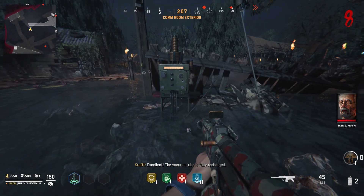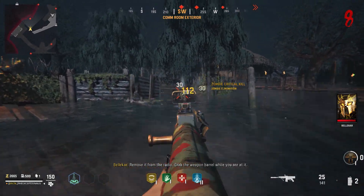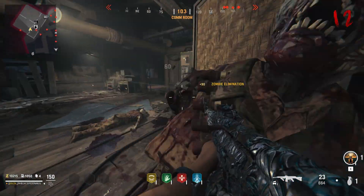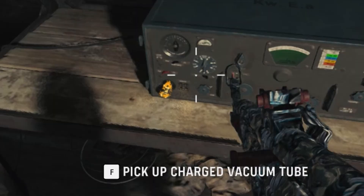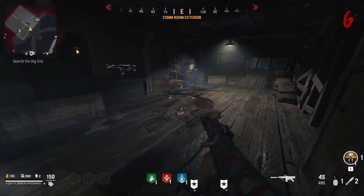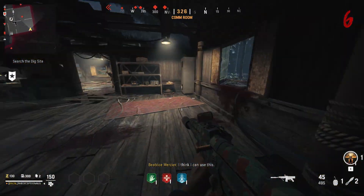Now that you've picked that up, don't leave the area yet, because there are two parts we're going to need from inside the actual comm room. The first one — from the entrance, go straight into the building, turn left, then turn right, and you'll see a radio with a little sparking electrical doodad thingy. Pick that up. Then from the entrance again, head in, turn right, and on this table there's another electrical part. We're going to need that later.